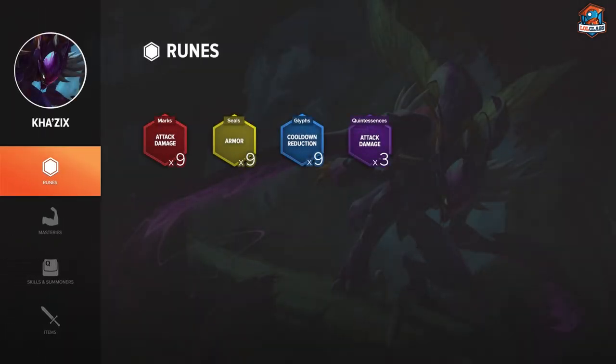On Kha'Zix, it's like 9x AD reds and 9x armor yellows, because you want as much attack damage as possible, and armor because he has a really hard time clearing — so you really need that armor to take less damage in the jungle. And for blues, you either take magic resist or cooldown reduction. It really depends on their composition.